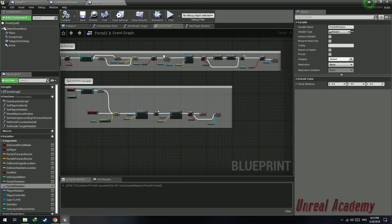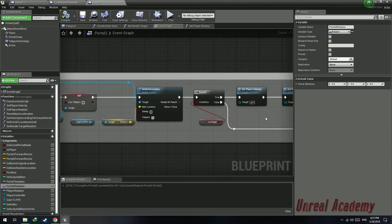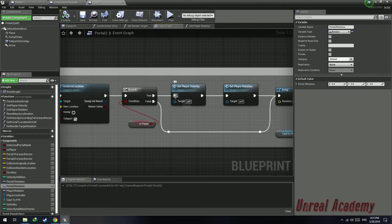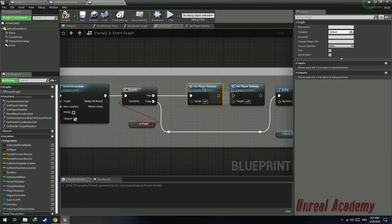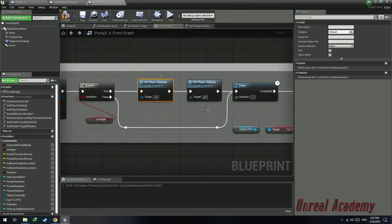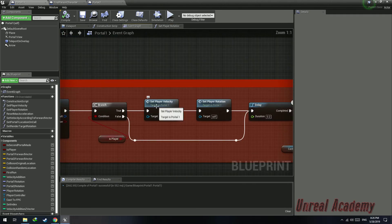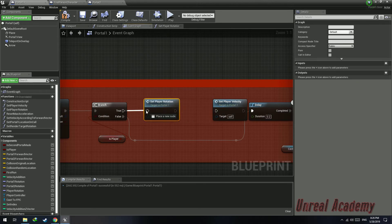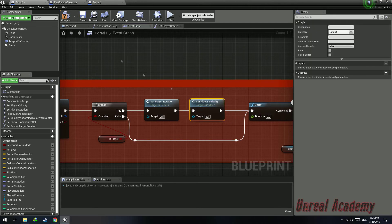Go to the event graph of portal 2. In the overlap event of the box collision, instead of calling set player velocity before set player rotation, we're going to call set player rotation first, then call set player velocity. Do the same for portal 1 — go to the event graph, call set player rotation first to set the player rotation, and then call set player velocity to set the player velocity. Compile.